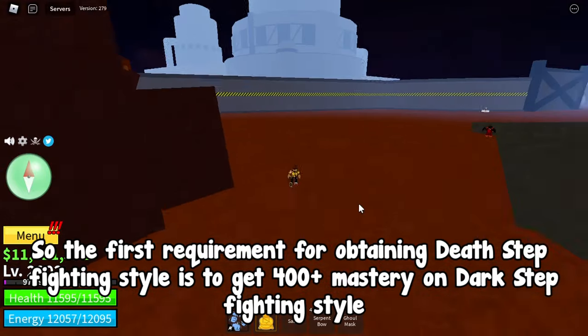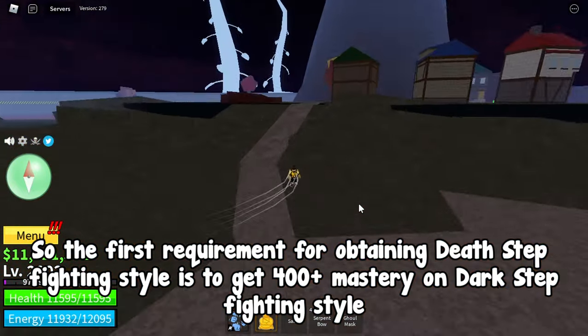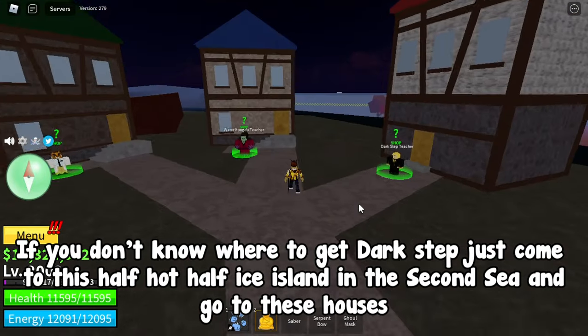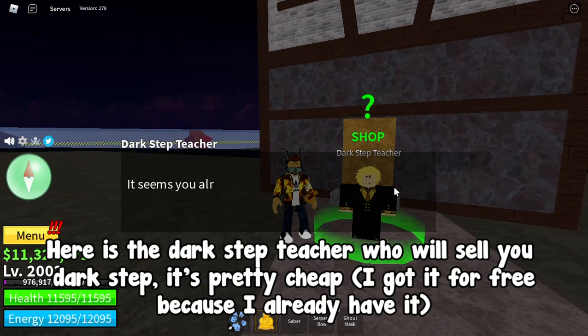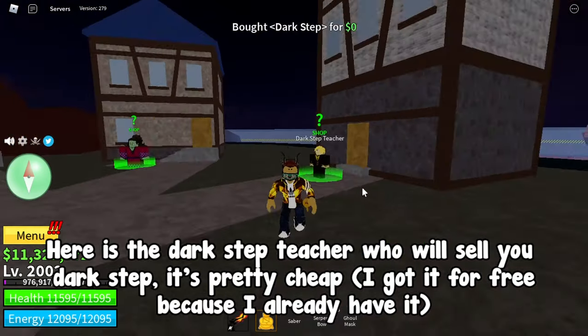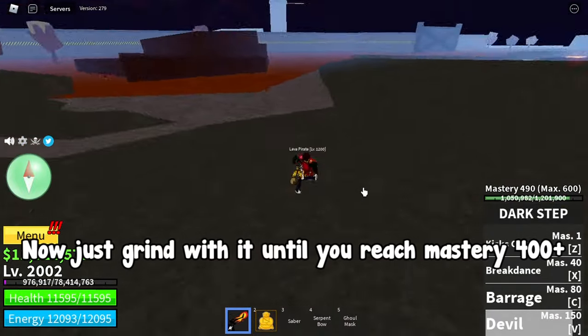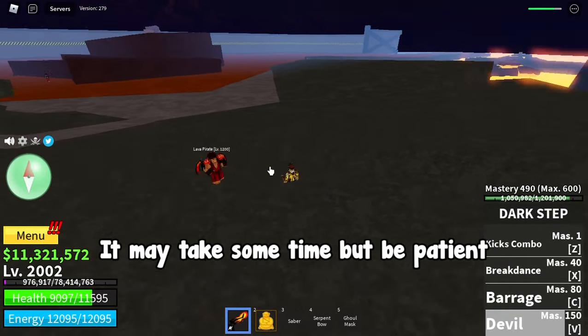The first requirement for obtaining Death Step fighting style is to get 400 plus mastery on Dark Step fighting style. If you don't know where to get Dark Step, just come to this half Kralf half ice island in the second sea and go to these houses. Here is the Dark Step teacher who will sell you Dark Step. It's pretty cheap. Now just grind with it until you reach mastery 400 plus. It may take some time but be patient.